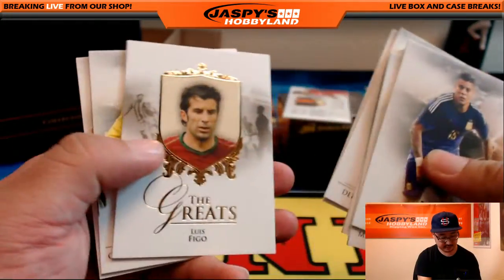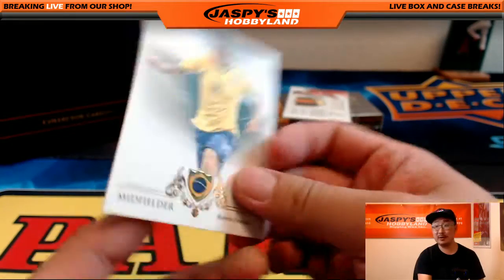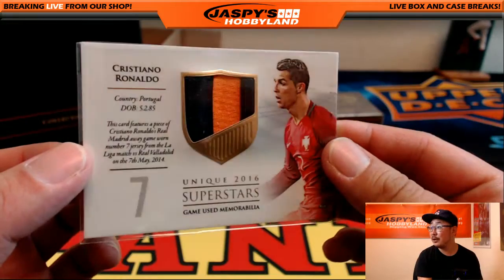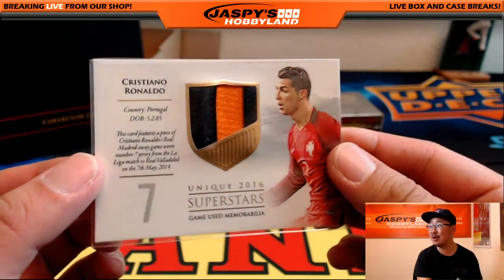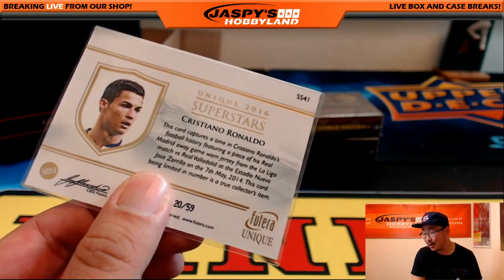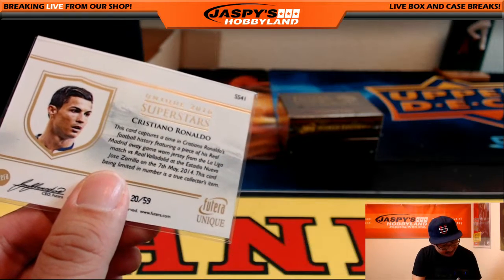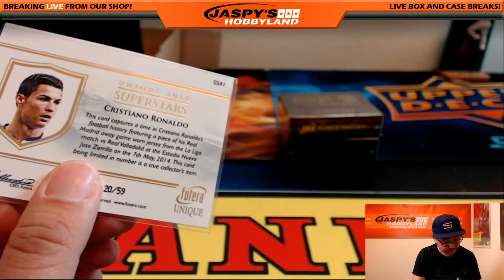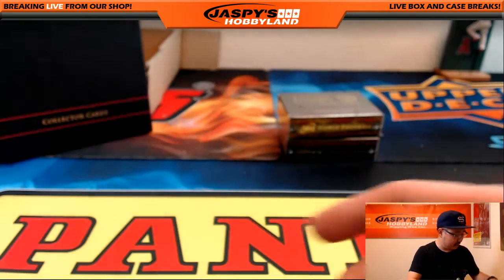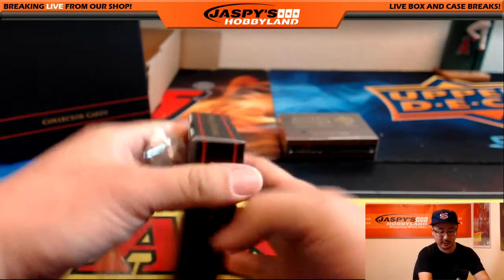There's Cesc Fabregas, David De Gea, and Roberto Firmino — obviously the Liverpool player who was a bit of a revelation. Returns came very quickly. Look at this — two-color patch, game use memorabilia. That's CR7, Cristiano Ronaldo. 20 out of 59 for the letter C — that's Coco Diablo, that's Rick K with the C and Cristiano Ronaldo. Part of a piece of his Real Madrid away game worn jersey from La Liga versus Real Valladolid. Nice. We do have another one box break in the store right now, folks, at jaspishobbyland.com. Personal boxes are also available.